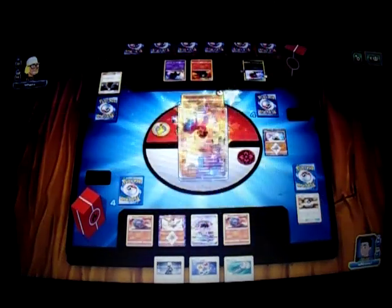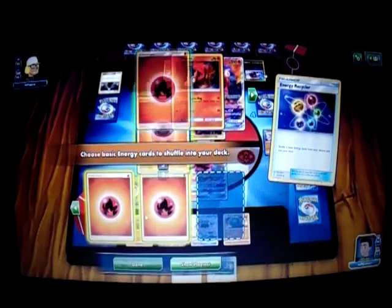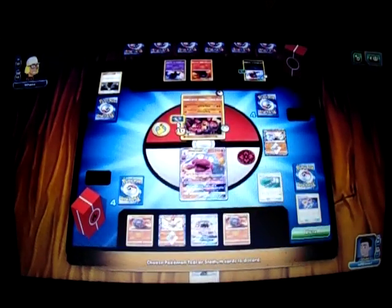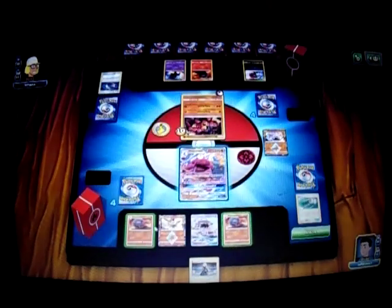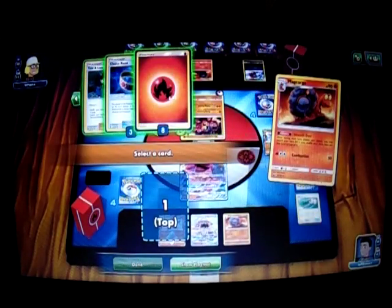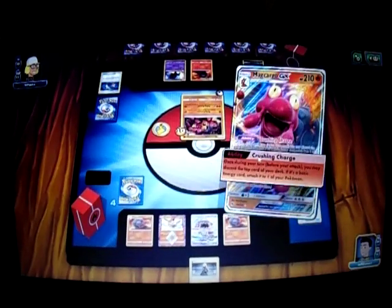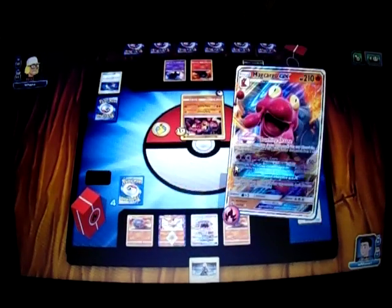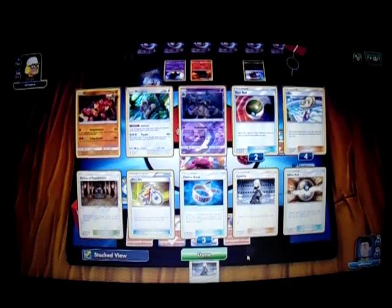I'm going to play the Field Blower to get rid of those two Choice Bands on the Buzzwole. Now I'm going to Smooth Over my Energy. A Burning Magma GX doesn't seem like a bad play either — I'm going to put the Fire Energy on the top and use Burning Magma GX. Garber is always good to get from Prizes.